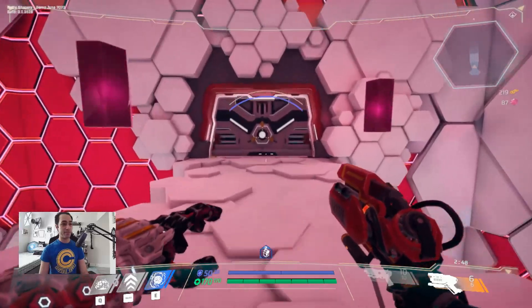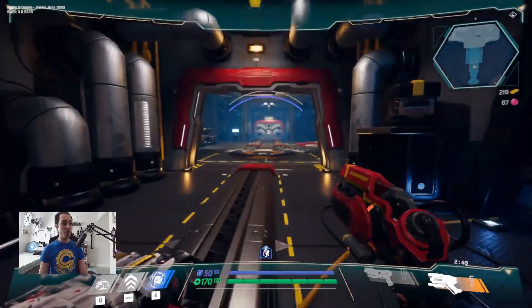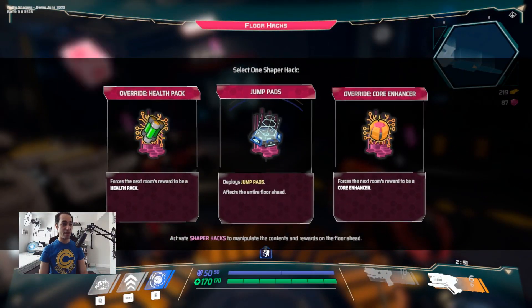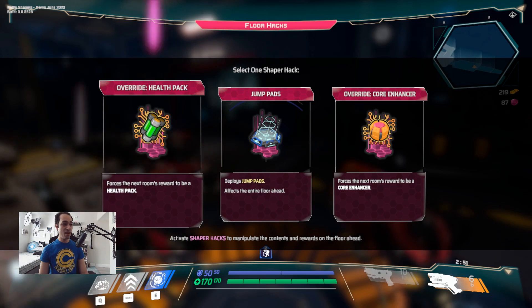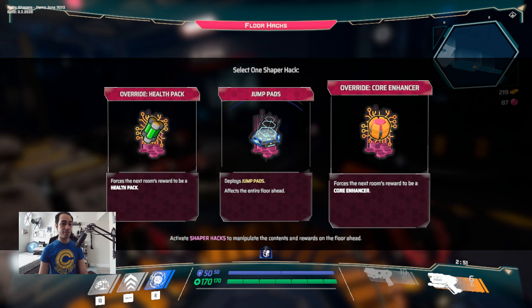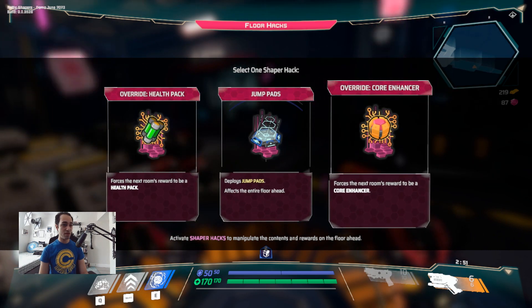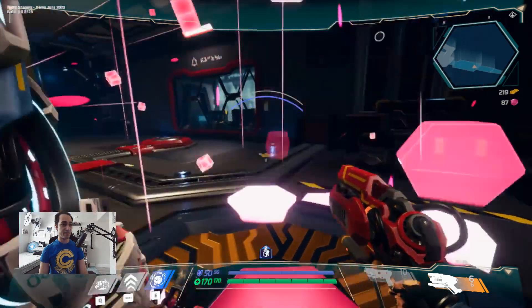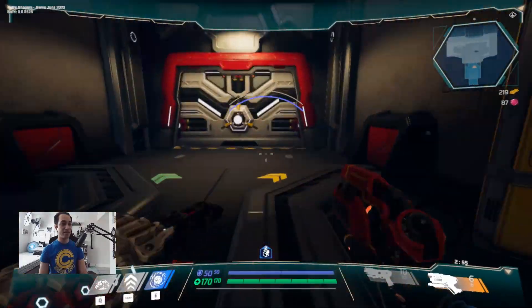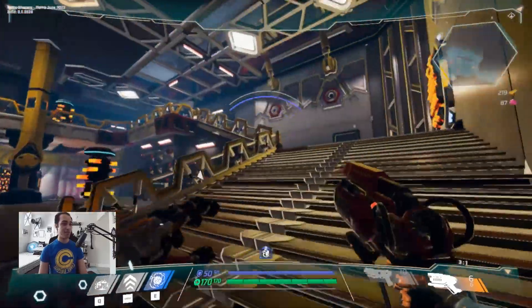There's Ada — she's ready. If you ever wanted to see a first-person version of Mega Man, this will definitely be kind of like that. We've got these different floor hacks — floors in the next room will reward health, deploy jump bags, and force the next room's rewards to be a core enhancer. Let's go with that, get a little core hack. Already talking smack!